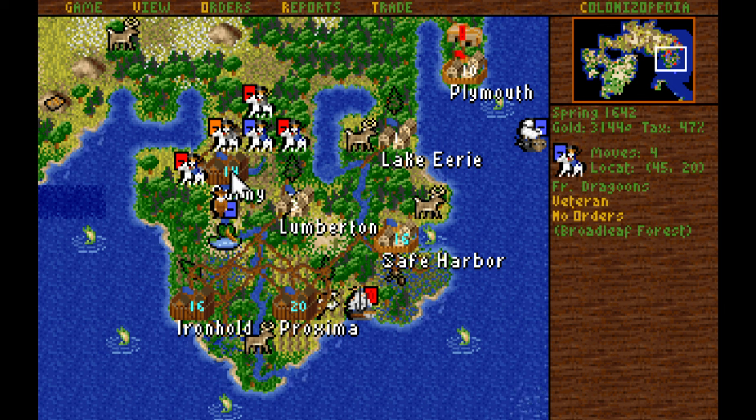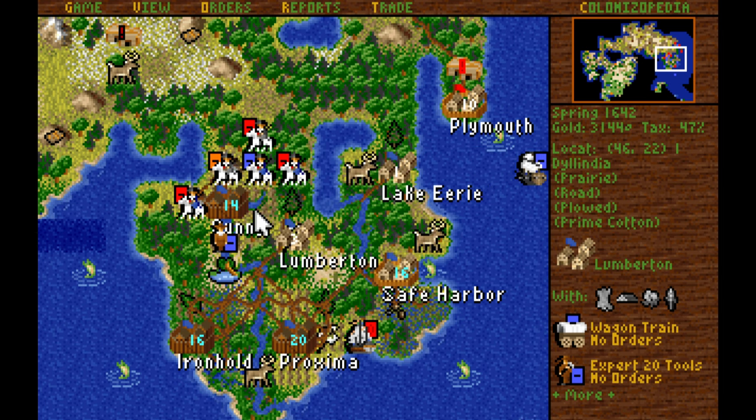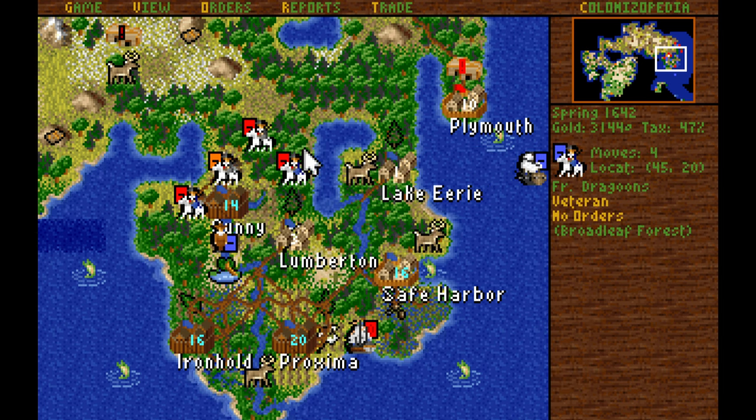We have to send the pioneers back to Gunny and Ironhold to restock. We do have one more pioneer on Lake Erie that can continue working on Lake Erie, as well as one pioneer on Lumberton that should be able to continue plowing fields.